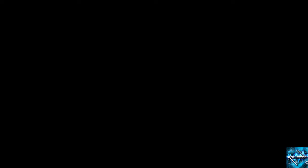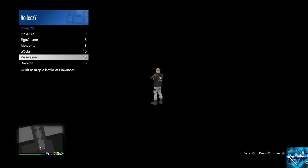Now you're going to want to join a friend in a different targeting mode — accept the first alert, deny the second. Accept the first alert, deny the second. Now we're going to drink ourselves to death — something I haven't shown yet on the channel. If you're having trouble, make sure you got 10 beers and double-click A then hold the second one. Or X if you're on PlayStation.